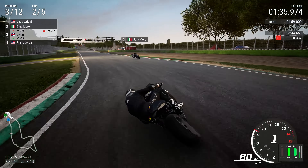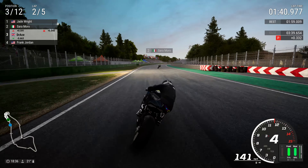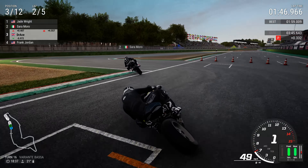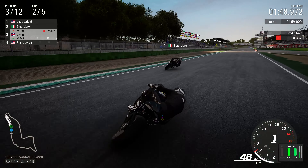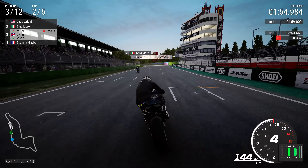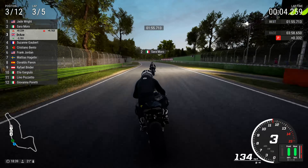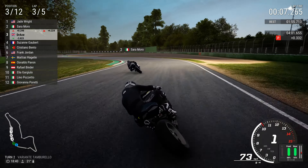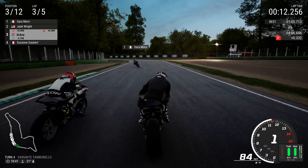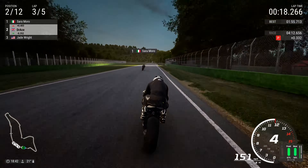Two seconds clear from Frank Jordan — or at least two seconds clear from our previous lap time, though we did have a standing start and crashed on that lap. Quick update: Jade Wright is about five seconds clear from us right now. We start the third lap — three seconds quicker than the previous lap even though we crashed. Then Jade Wright has crashed! That completely caught me off guard. Jade Wright's lead has evaporated quicker than this track is drying.